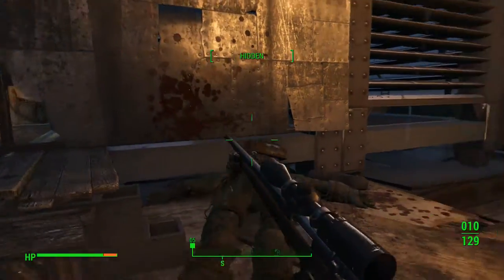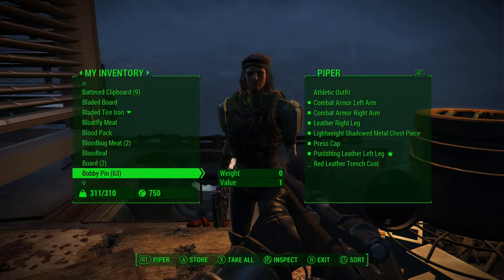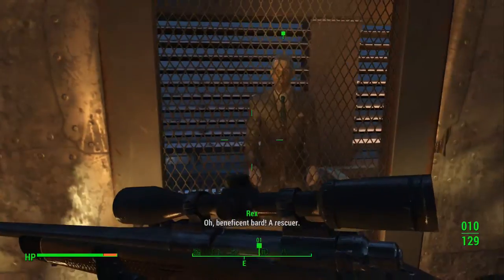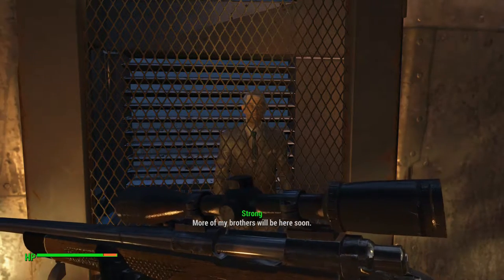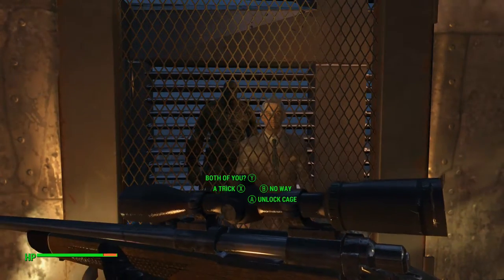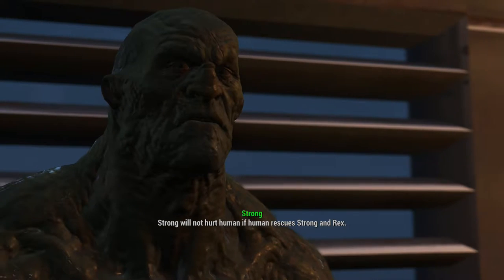You're going to carry said minigun until we can... let's go to my weapons, that would be better. Yeah, probably so. Some of you — all my brothers will be here soon. They know a human is attacking the tower. Both of you? Yes, him too. He's harmless. Well, actually he's fun. He won't hurt us. Trust me. Strong will not hurt human if human rescues Strong and Rex.